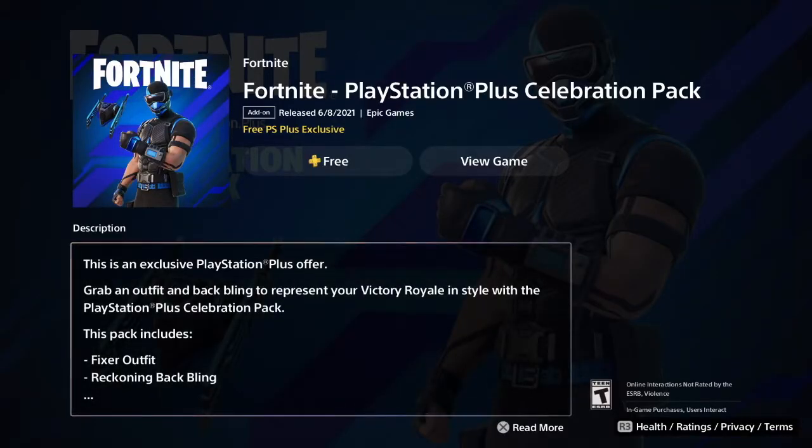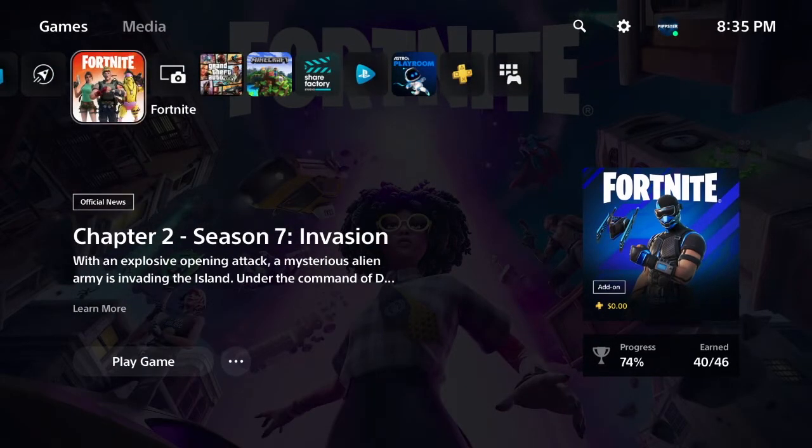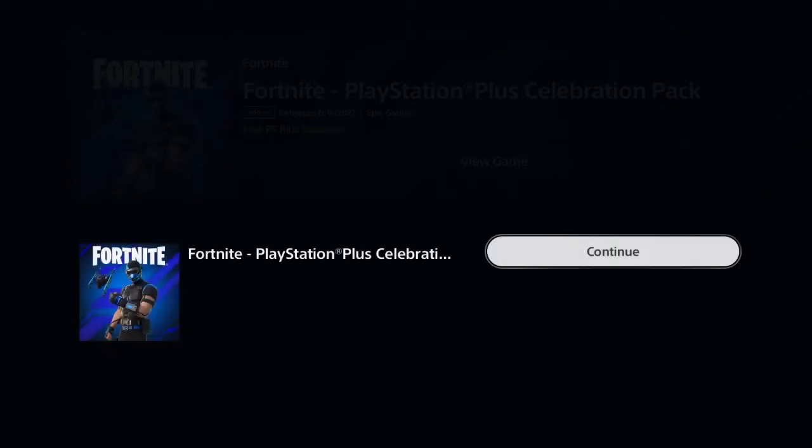I'm going to show you guys how to get this PlayStation Plus celebration pack. All you guys have to do is go to the PlayStation Store on either your PlayStation 4 or PlayStation 5. For me, as you guys can see, it was right below the game on PS5. On PS4 it might be in a different location — you might have to scroll down further or go to the PlayStation Store. Either way, just click on free, confirm purchase, and there you go — we got the PlayStation Plus celebration pack for free.